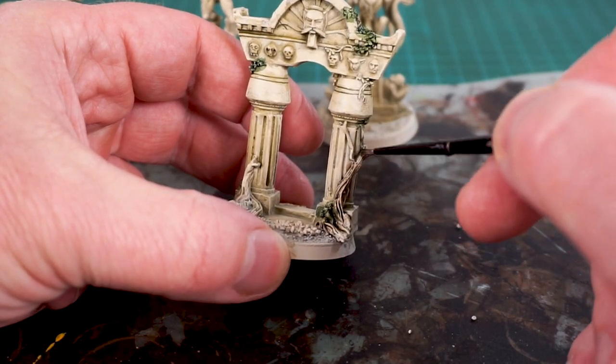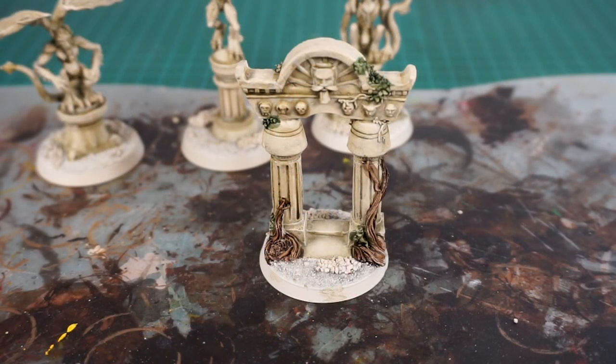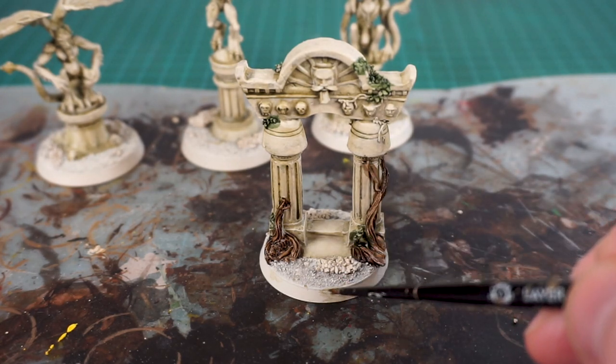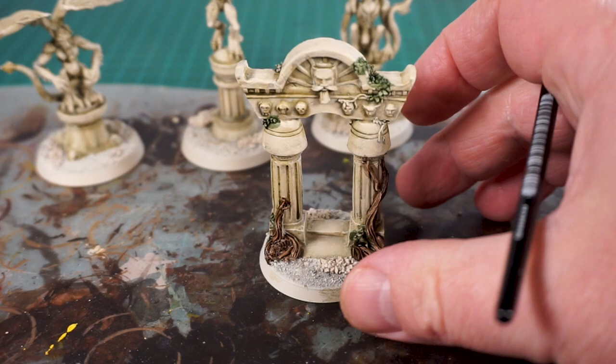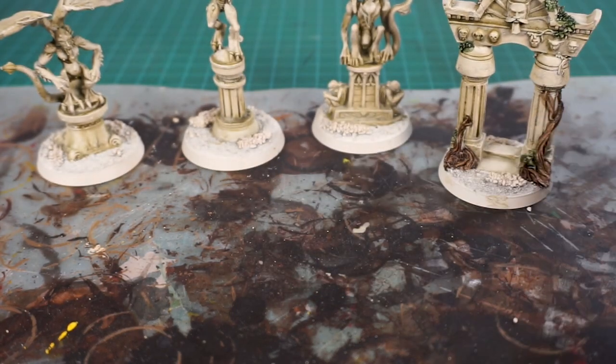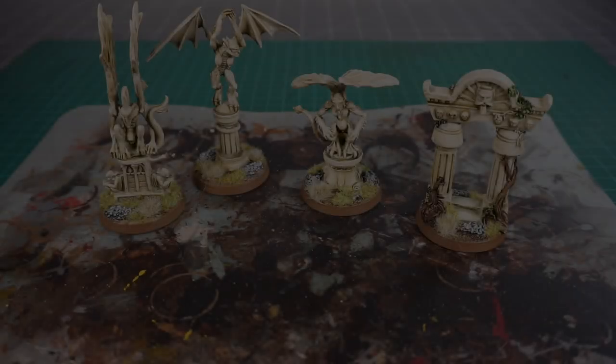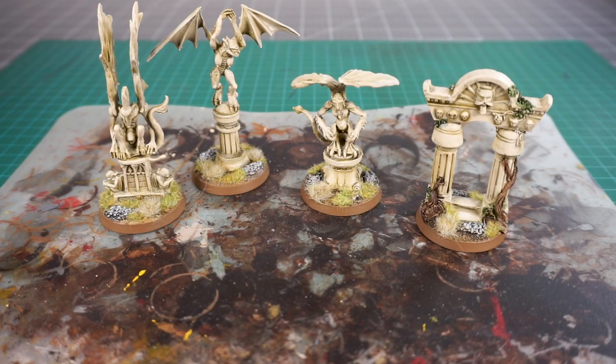That's really coming together now. I'll work on the bases - you can decorate the bases to match your army - and then I'm going to do some moss effects with a little bit of flock and I think we should be done. These guys turned out really well. I really like the fact that they just look like they're overgrown and been out in the rain and sun for a bit too long - not that kind of bleak concrete color. I like that they've got just a little bit of life to them.